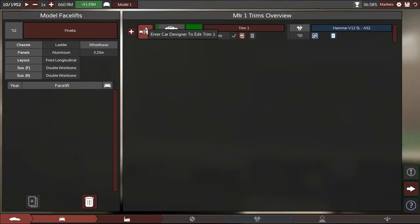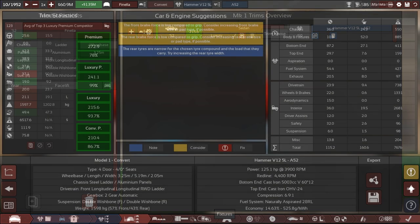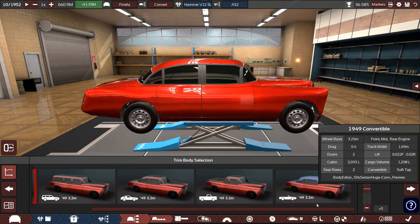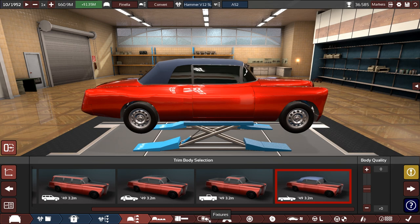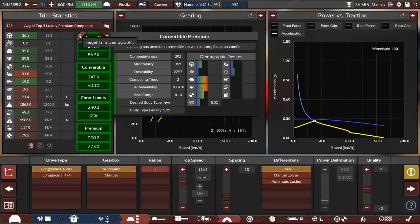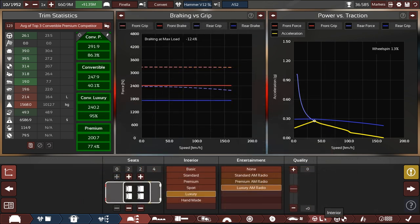Now let's make a convertible version and call it the Finella. We go with the sedan here, switch over the body, and see what comes of it. Looking at our competitiveness scores — yeah, pretty good. We are crushing in these categories.